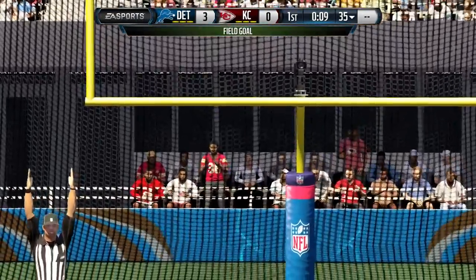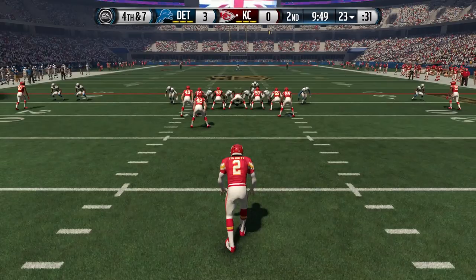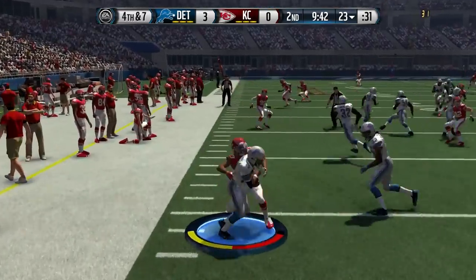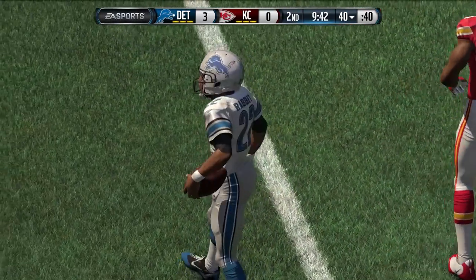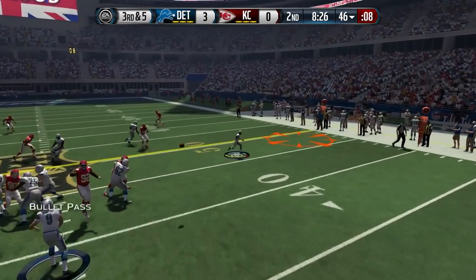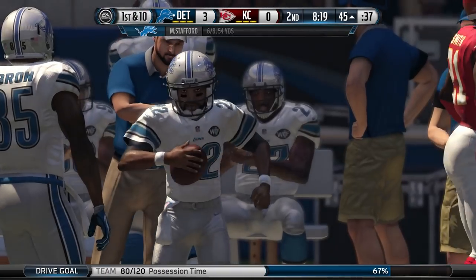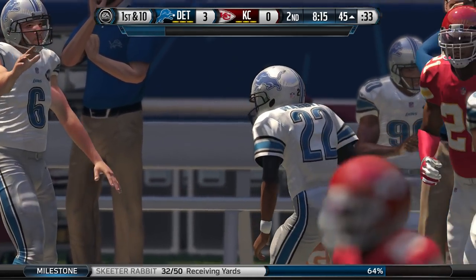The defense makes a stand and Kansas City will have to punt. Skeeter is able to field it and get a couple of extra yards instead of just going out of bounds, giving the Lions the ball at the 40 yard line. Third and five — the throw out to the flat — that is Skeeter Rabbit with the first down, securing the football before getting hit quite hard. He's taken down but he's got that first down and his third reception of the game.